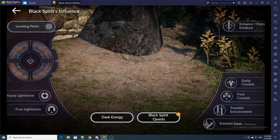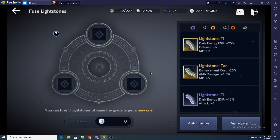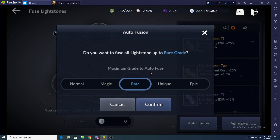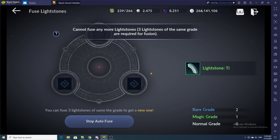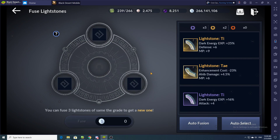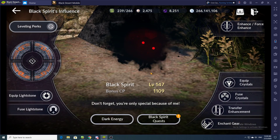You can see now it's doing the Black Spirit part — it's going to fuse light stones. I don't think I have any light stones left to fuse because I was demonstrating, but in a real farming run you obviously would. It does have light stones. The next step would be feeding the Black Spirit dark energy.